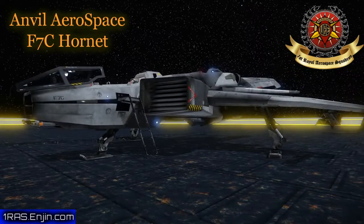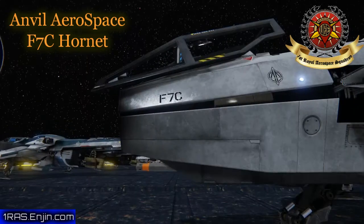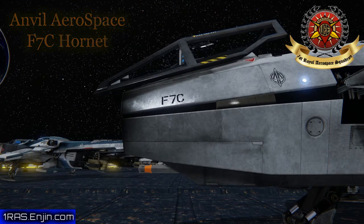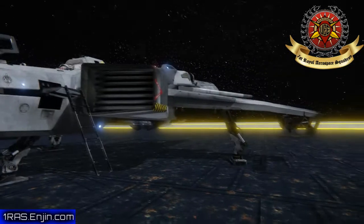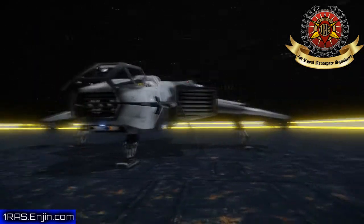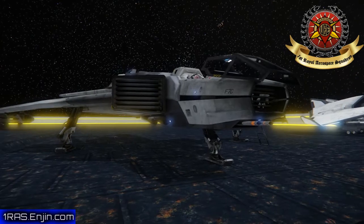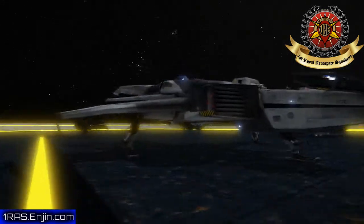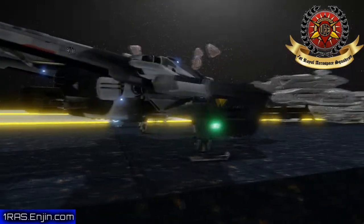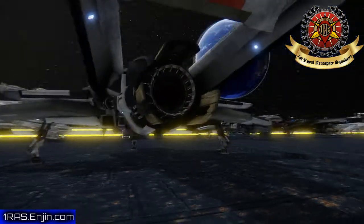This is actually my second one, and I'm going to be talking about the Hornet Anvil Aerospace F7 Charlie. The F7 Charlie is the workhorse of the UEE. This is the naval fighter that you will see in all the trailers of the game. You see the Hornet flying around, dogfighting with all the vandals, and this is the one that the guys get into in the hangar and they fly.